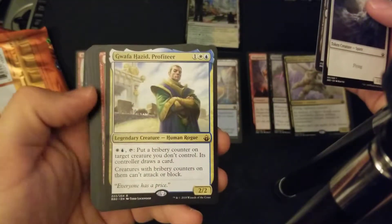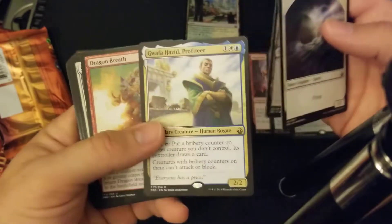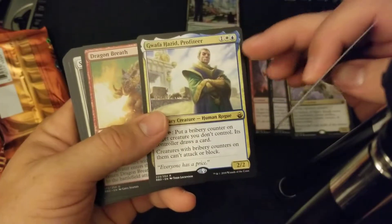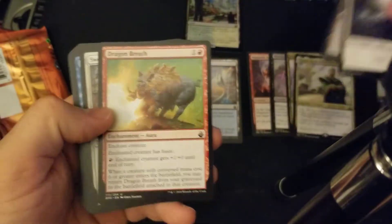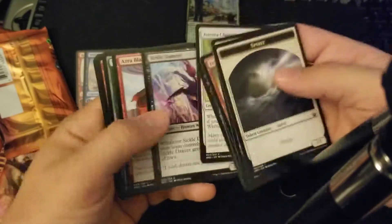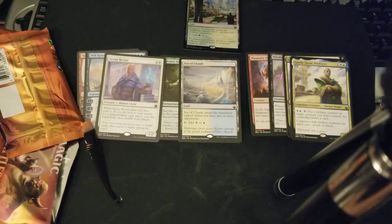Guafa Hazeed Profiler — I already have this card, but now I have it in the new Legendary version. Another Swords of the Plowshare — it's always good to have in every single white deck. Impulse. That is sweet, guys.